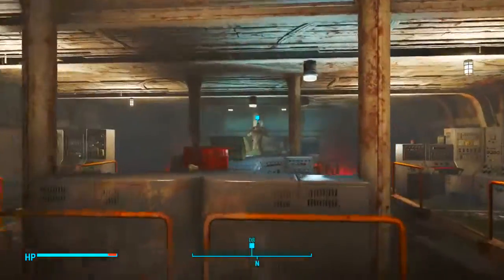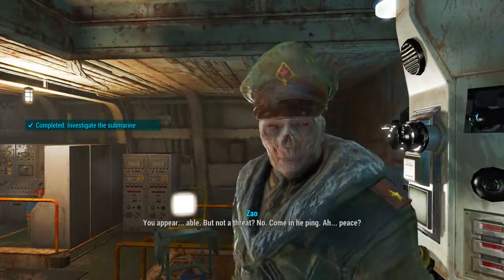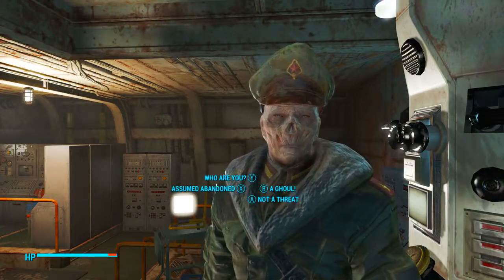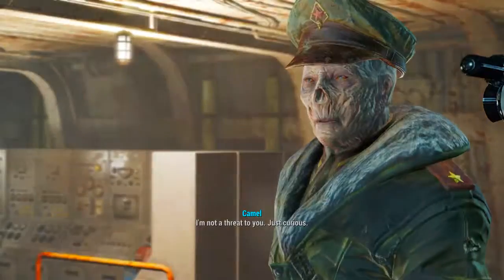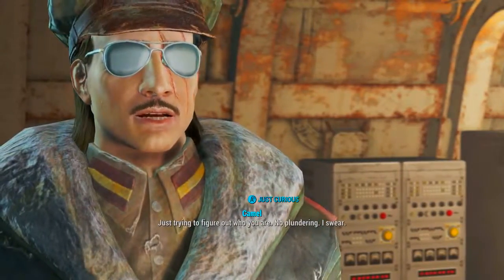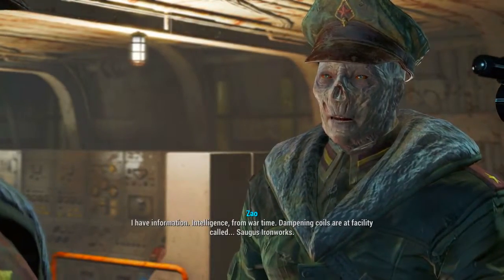With a charisma of 9, go in and look through the periscope — you'll find Captain Zhao. Speak to Zhao. At the first option click 'Not a threat' — there are others but this is the nicest option. Then click 'Just curious,' and next click 'I'll help you.' This is where the charisma comes in.